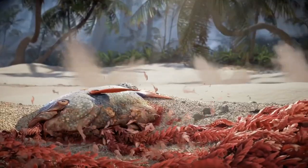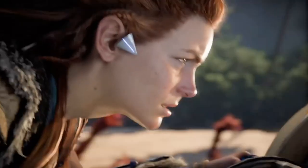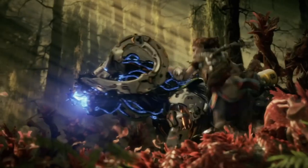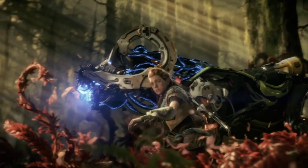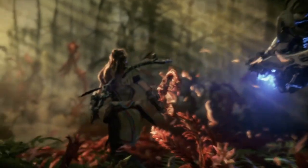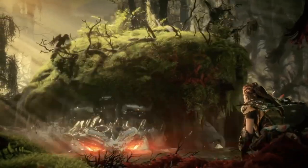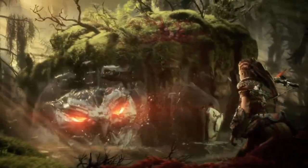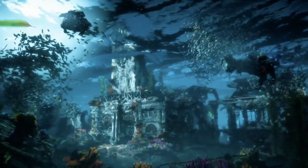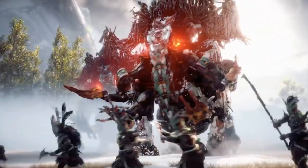There will be dozens of new machines in the Forbidden West. Each of them will have to be scanned and studied so we can fight them effectively. There was no mention of the Cauldrons, but this may indicate that they will make a return in one way or another in the new region. Some of the new machine names confirmed right now are the Shell Snappers, located in shores and swamps, the Sun Wings that will patrol the skies, and the Tremor Tusk.